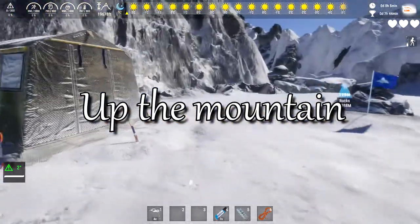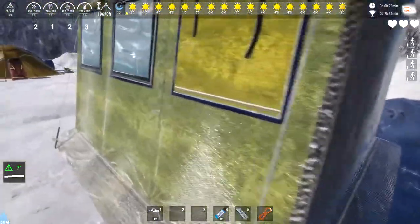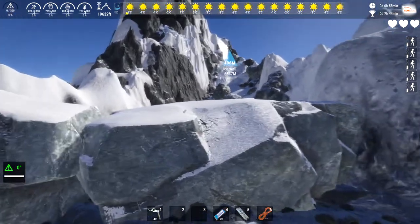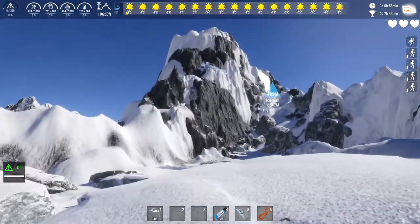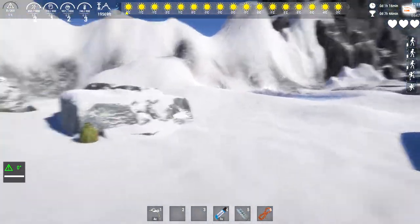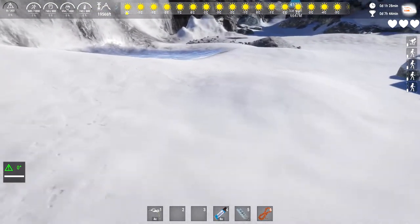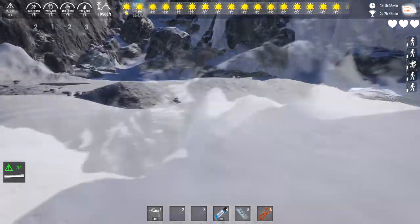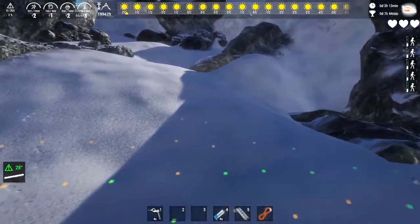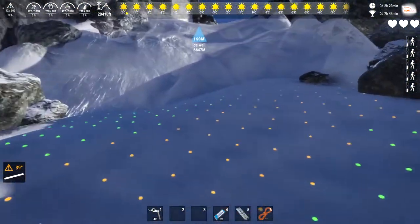Usually you start at or near a base camp. Sometimes you can find extra gear, but if you're trying to get a good time it's just not worth it. Small ledges you climb with the jump button. There are times when you might find goods you can pick up — here's a free energy bar. Typically you'll find these items at camping locations. You can press Alt on PC to see the slippery spots on steeper terrain.